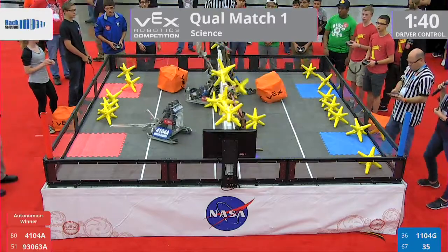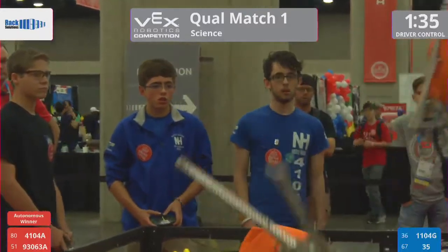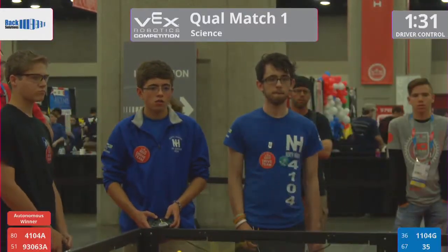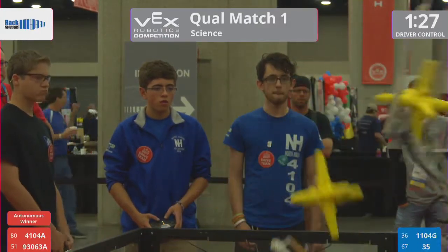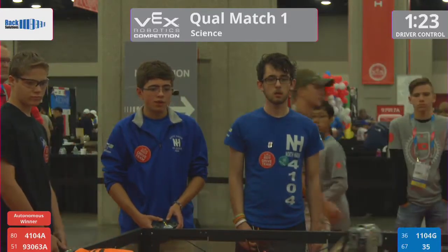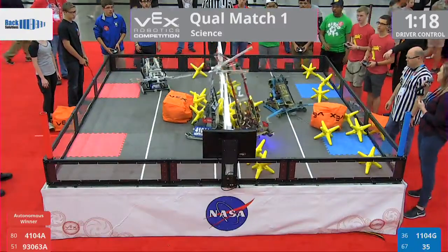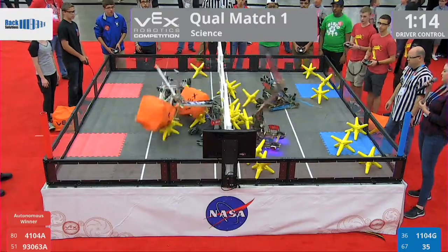One minute 45 seconds here, and blue line slam dunking that cube over the fence, team number 1104 G. Here comes blue line's 4104 A throwing over those two stars into the near zone. Huge block at the fence by 1104 G for the blue alliance — that cube stays in the red alliance zone.